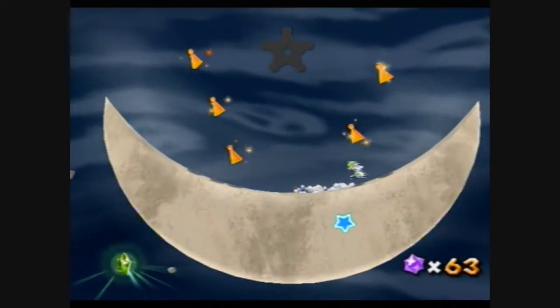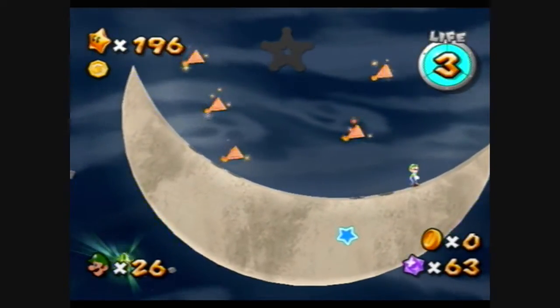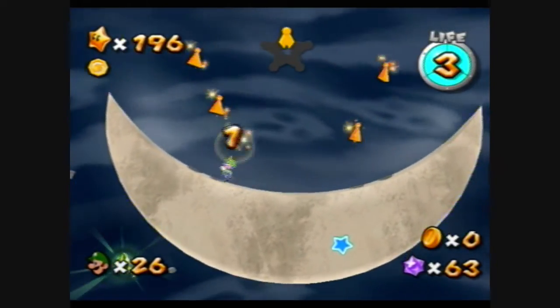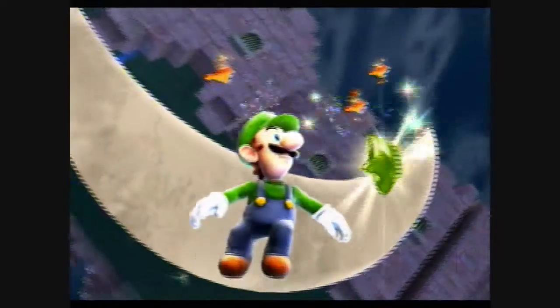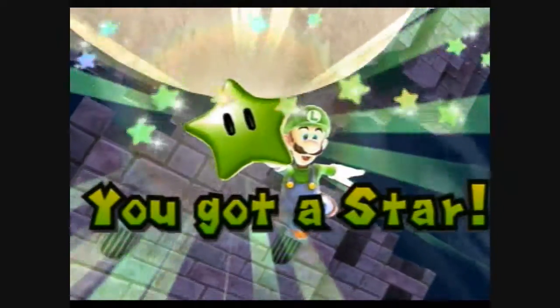We're at the moon — let's get that green star. Let's make the moon lean to the right, and then run left, jump off, and spin to get the star. Alright, that was simple, except for the challenge where I died four times in a row. Let's go!